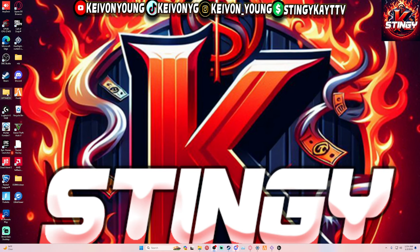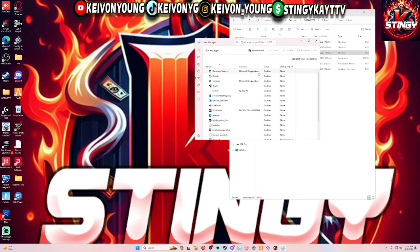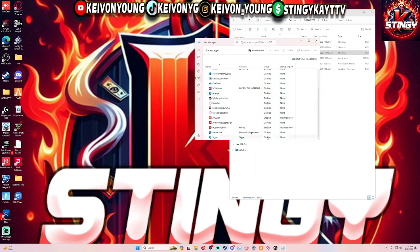If you guys need this pack, all you gotta do is look in the description section — it's gonna have my Discord right there, just message me. When you download it, first thing I do is go to my startup apps and disable everything — I disable it all.